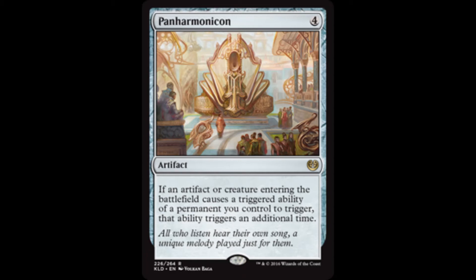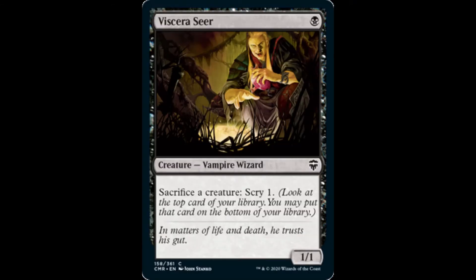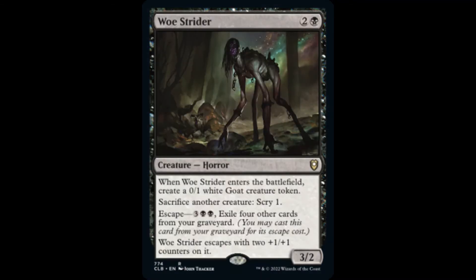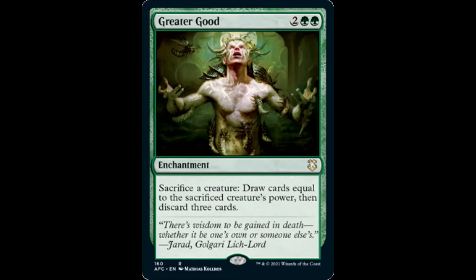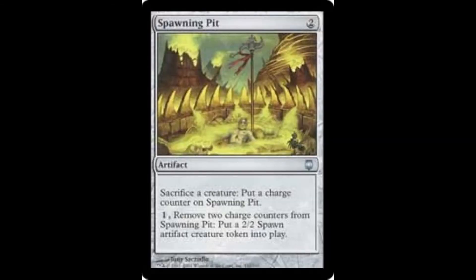In order to trigger Myrkul's ability, our creatures must die. The easiest way to accomplish this feat is to add sacrifice abilities to this core of cards. We can sacrifice a creature to Carrion Feeder and put a +1/+1 counter on it. Viscera Seer allows us to sacrifice a creature to Scry 1. Woe Strider does the same for thrice the mana, but creates a sacrificial 0/1 goat creature token when it ETBs and can escape from the graveyard. With Greater Good, we can sacrifice a creature to draw cards equal to that creature's power and then discard three cards. It costs a green mana to activate, but Evolutionary Leap lets us sacrifice a creature, then reveal cards from the top of our library until we reveal a creature card, and then put that creature card into our hand.